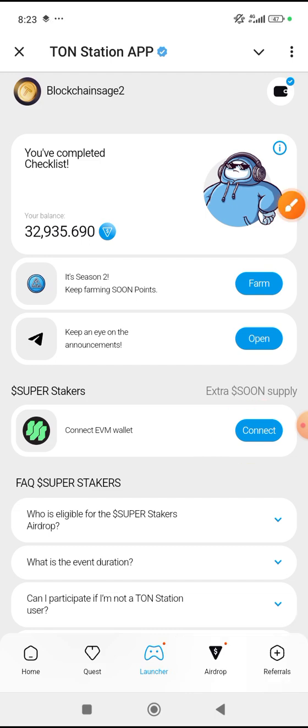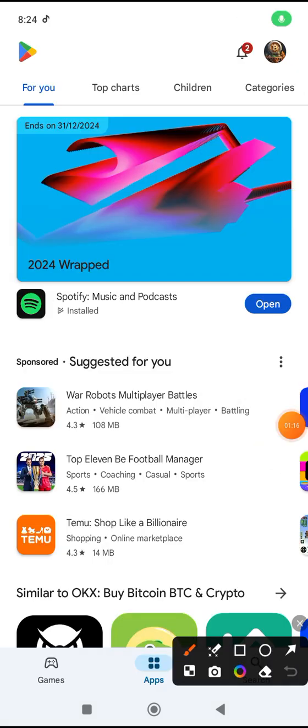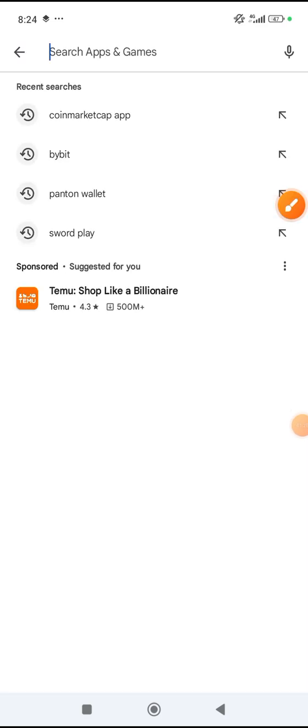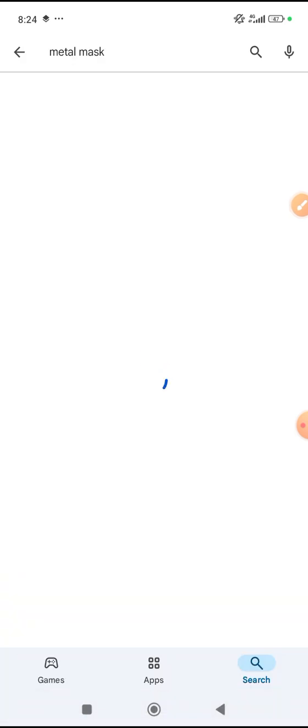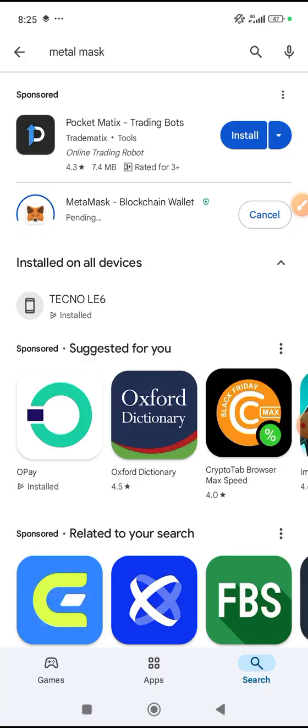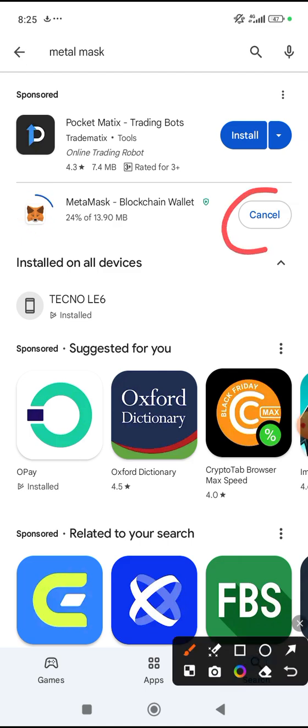Let's go to the Play Store and download the application they said we should download. Go to this section and search for MetaMask. Let me update mine since it's long overdue. Download yours — yours might be fresh, so just make sure you download it and let it load.